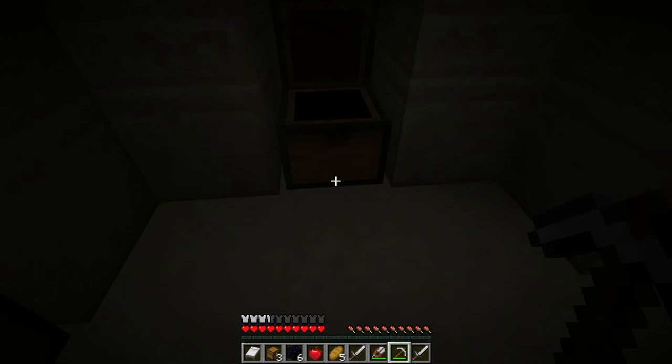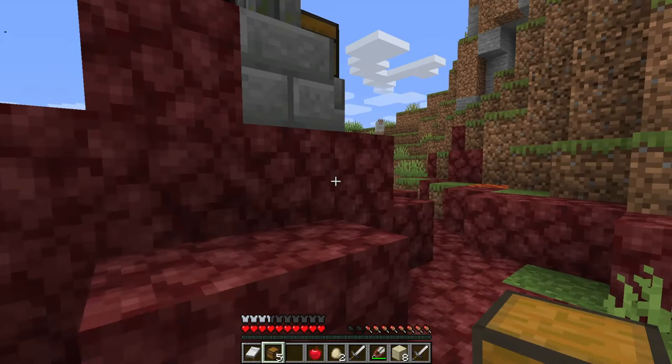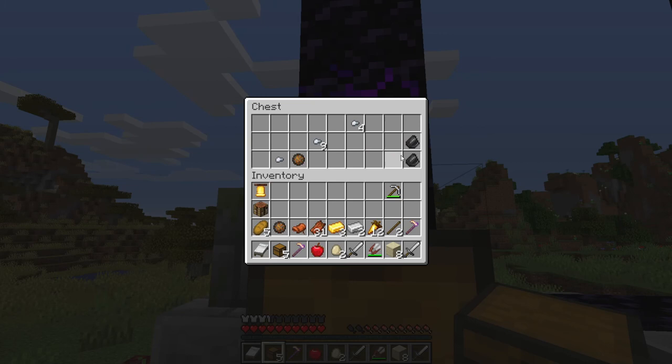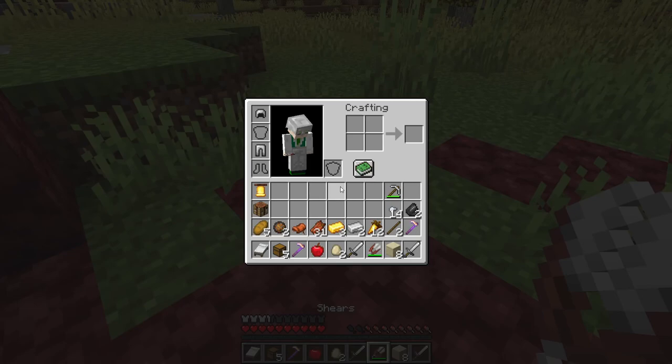I don't think I'll need the pressure plate. Oh, this is so awesome — we've got to get rid of that lava. I thought there were chests. There's a chest here. Bell. And a hose. I don't know what I'll do with fire charges, but I'll take them. And that's enough — that's good.